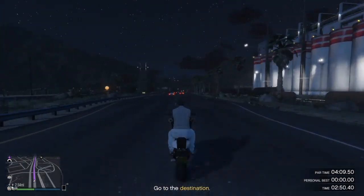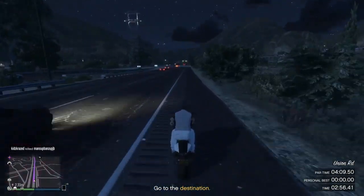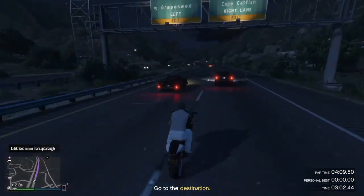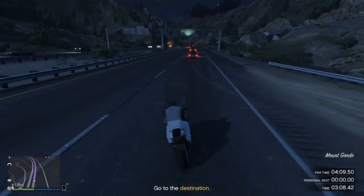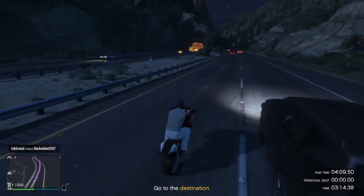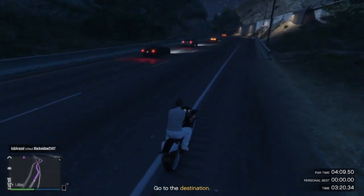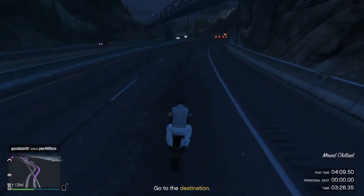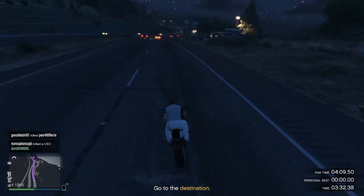We've got two minutes and 47 seconds left and we need to get there in about a minute to a minute 20. You guys see I'm doing wheelies — that's what you want to do. We fly right by other players. For only 15 grand that's easy — we're going to pay back the bike as soon as we finish this run and get that 54 grand. Easy money. We're coming up on the location — about 30, 39, 40 seconds left.